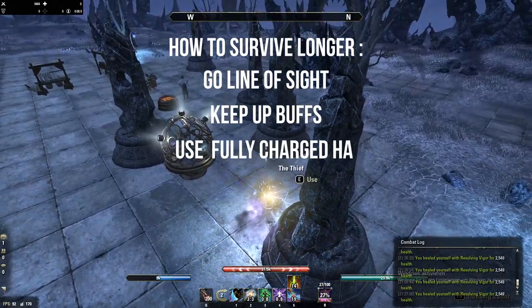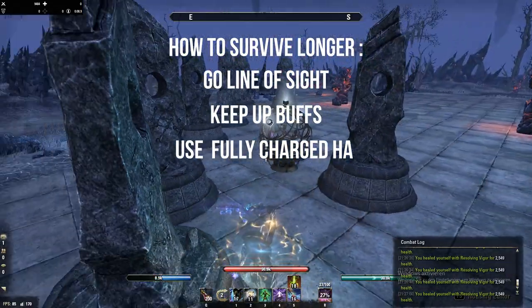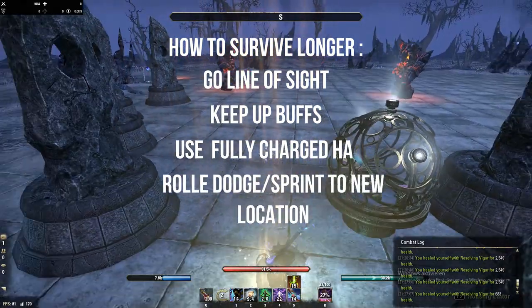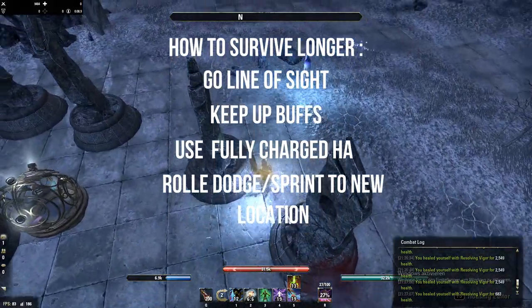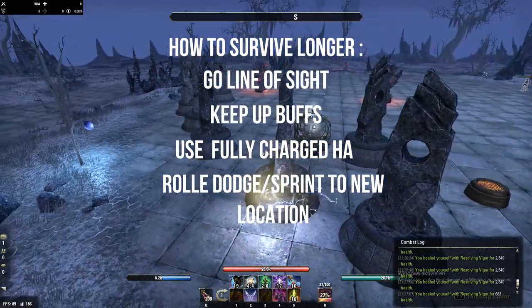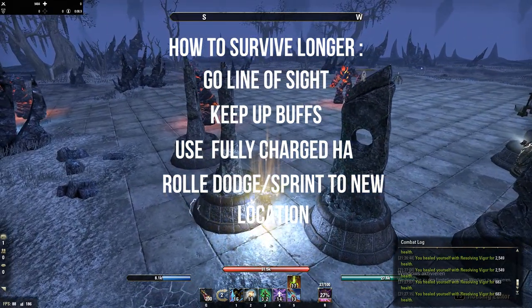Third point: use as many heavy attacks as possible to regain sustain. Best case scenario would be a fully charged heavy attack on the front bar with a 2H to recover even more stamina. It happens often that you're stuck surrounded by 20 players, 10 sieges, and 100 AOEs on the ground — then you need to leave your position as fast as possible. Try to keep your buffs up beforehand. If you're lucky, you have sword and board Spell Wall up. Then roll dodge once, twice, or three times in a row — just use your stamina to escape trouble. I personally died like 100 or 200 times with 50 or 60% stamina left. Don't make the same mistake — use your resources effectively to escape.